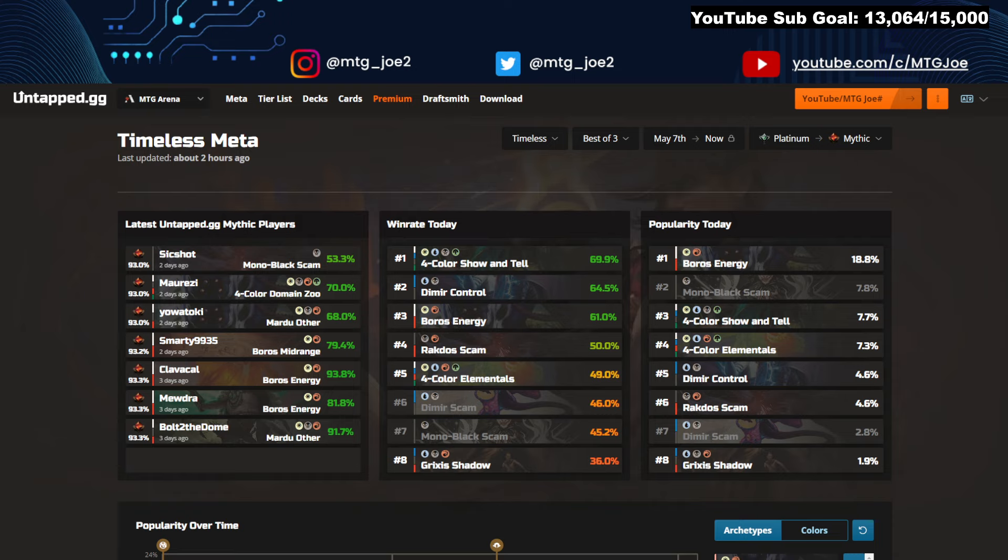We're getting the data from UntappedG, a companion tool that runs alongside Arena's client, aggregates users' win rates including your own, and gives a bunch of cool stats. You can track your games. The link is in the video description for Untapped if you're interested. We will post all the deck lists and timestamp them so you can just lift and shift whatever decks you're interested in.